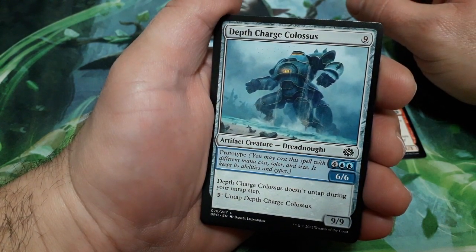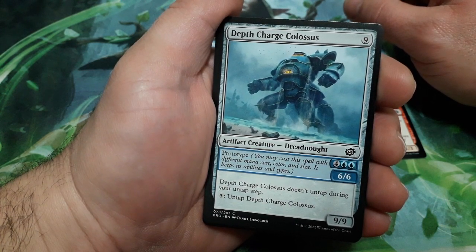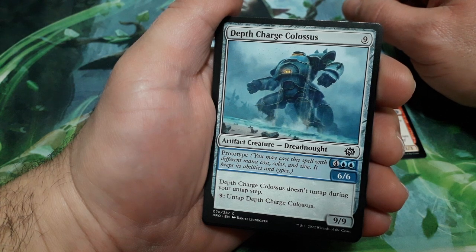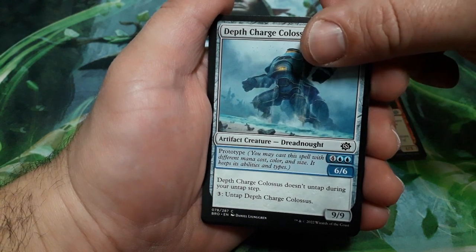Deep Charge Colossus, 9 drops — crazy! He has Prototype for 6, and it is a 6-6. Deep Charge Colossus doesn't untap during your untap step. And for 3, untap Deep Charge Colossus, and it is a 9-9. Crazy.